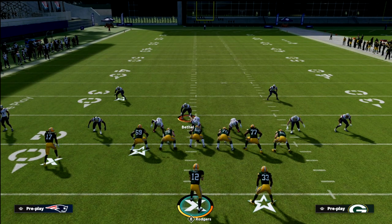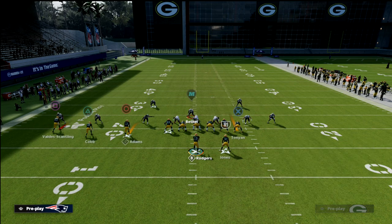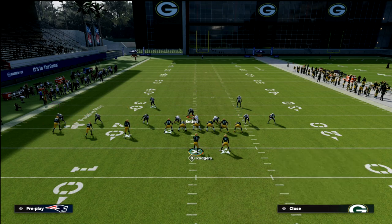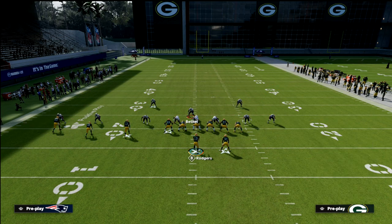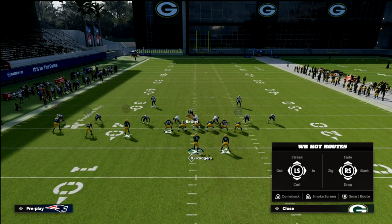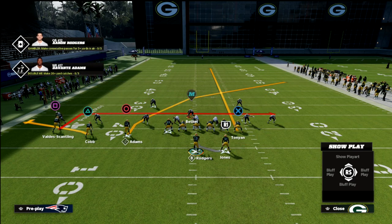What we're going to do is first show you the blocking. This is the route combo: we're going to flat the outside slot, we're going to in-route the outside receiver — you can smart route that or leave it at five yards, it's up to you. I actually like to leave it at five yards as of late, but if they're running a lot of QB spies, then play the smart route. And then we're going to streak our tight end.